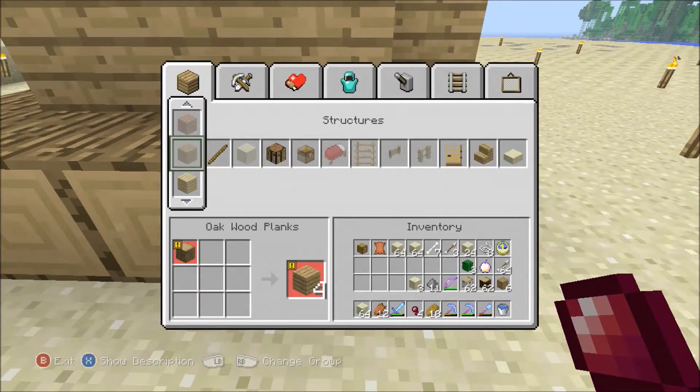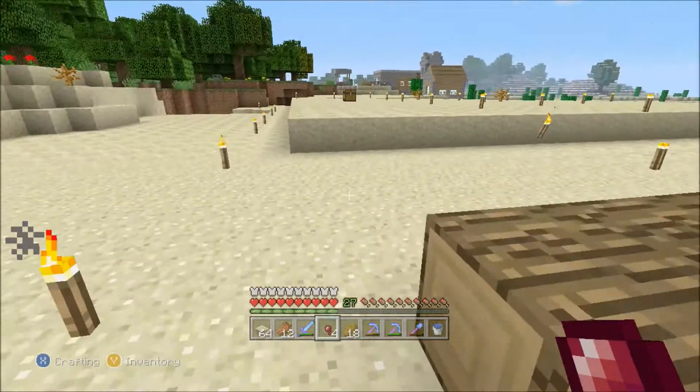Can I make slabs? I should. Yep, so I can make slabs. Here's a tip — here's a glitch: never make slabs when you have smooth sandstone in your inventory, because if you do that you're throwing away your smooth stuff.